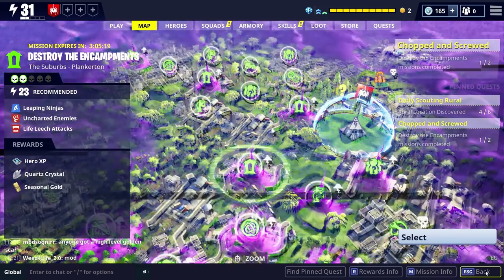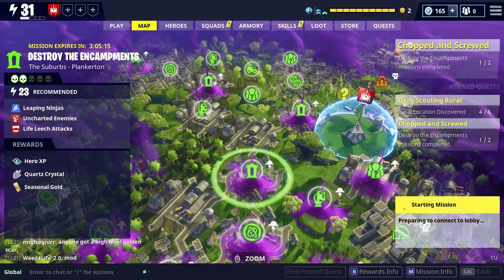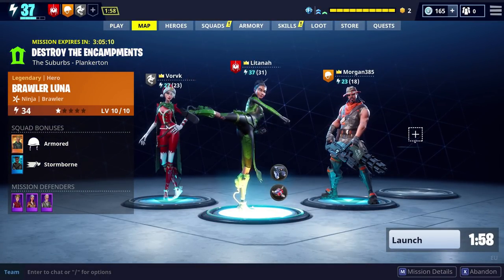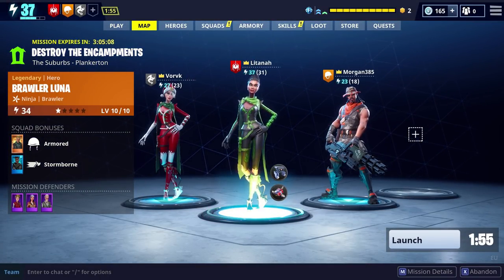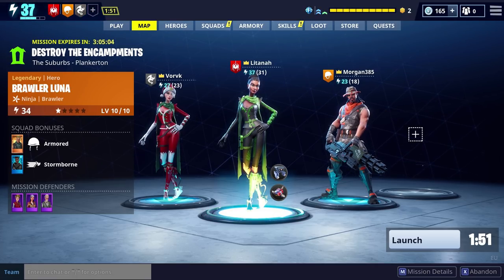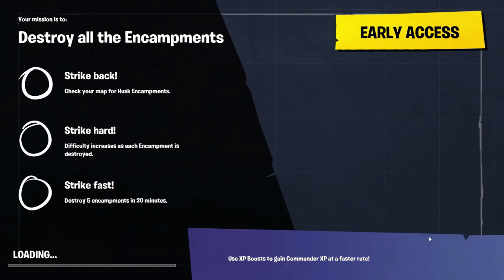I thought I'd use this mission to show you guys how we can get through encampments and basically how the whole mission works. For those of you that are new and you're starting your encampment missions in Stonewood, this will show you how it's done. We're also going to be using Brawler Luna, who's the new hero that we got from the loot llamas from the video that was on a few days ago. Hopefully that's going to show us the best way to get through these encampments.